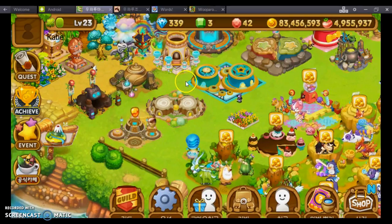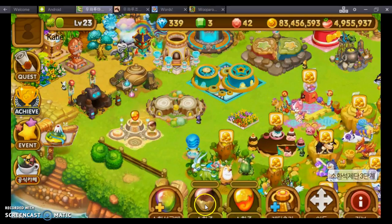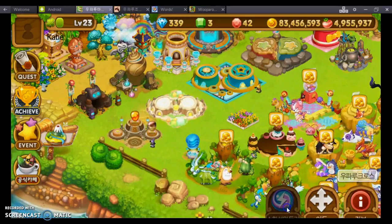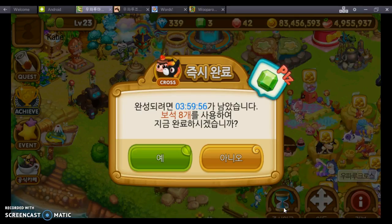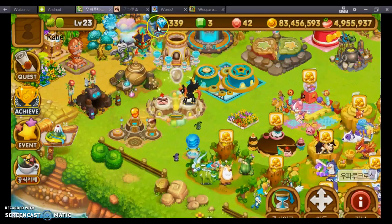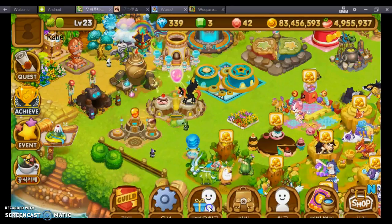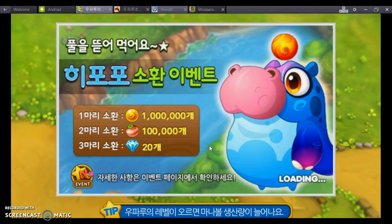What you use them for is to speed up either breeding or hatching. So you could come over here and use them here, or if I was breeding somebody — which I'm not — you could use them there, but only for other people. If you want to speed yourself up, you still have to use regular diamonds, not green gems.